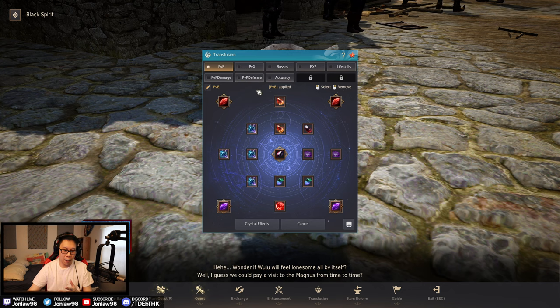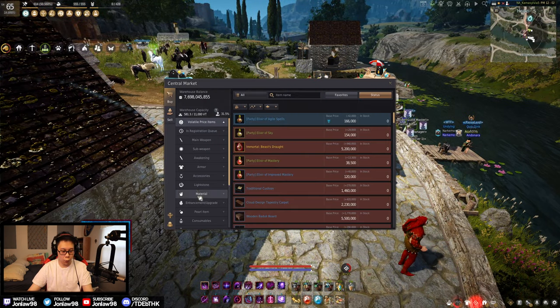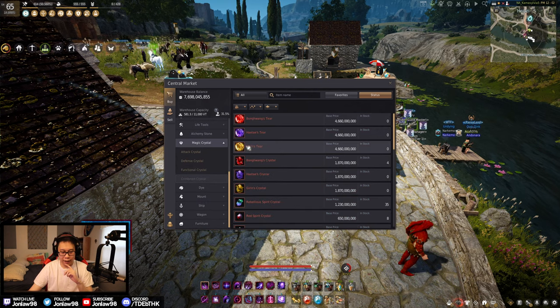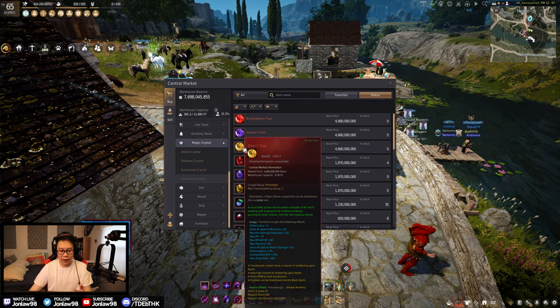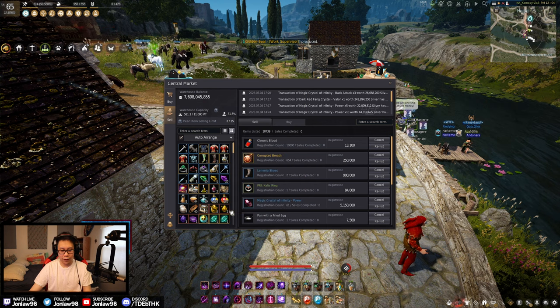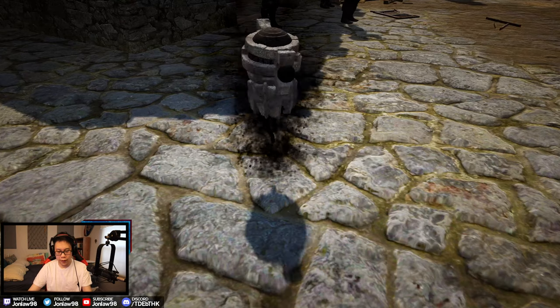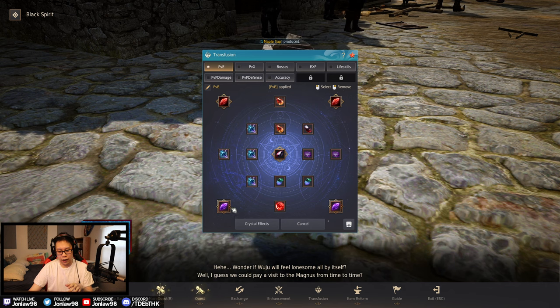We swapped everything around a little bit. About 99 percent of the crystals are done and worth talking about. For PvE, the only thing I'd change later is the expensive tier crystal — the Giren's Tier — which I'd replace for full PvE because it gives five or ten percent drop rate, and the red one gives five percent.